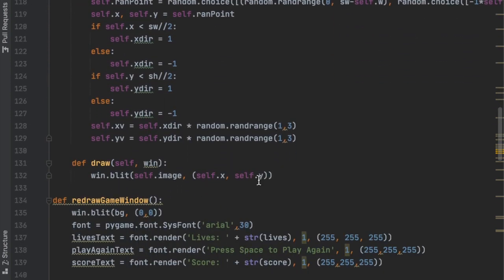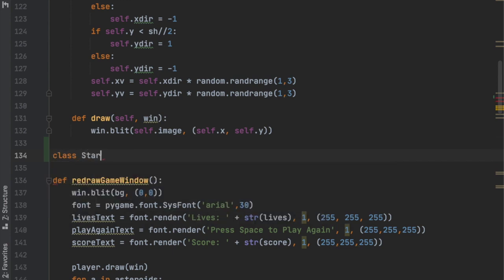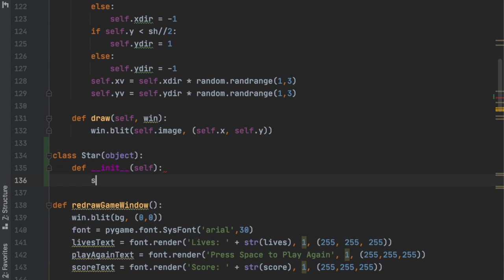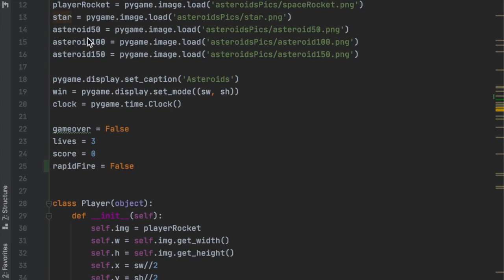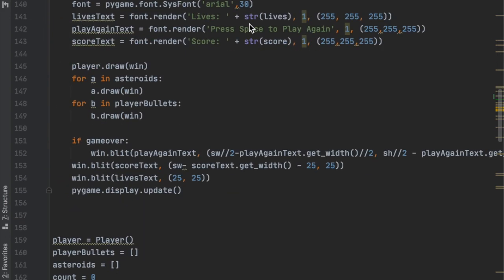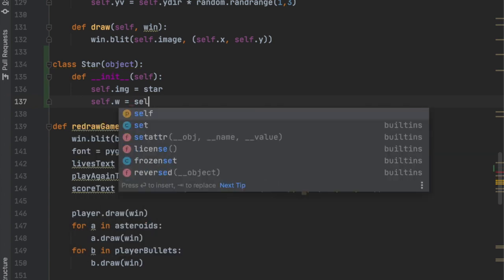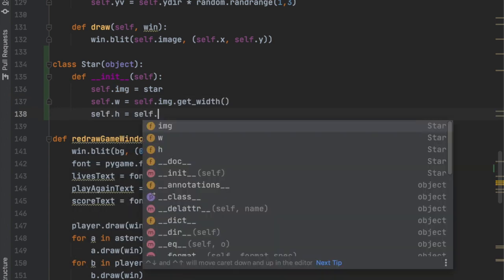Now let's create a class for the star. We'll go above redraw_game_window and say class Star as an object, then create the init function. For this function, first we need to get the image, so self.img equals star_image — we initialized that at the top so that's good. Then we need to get the width and height of the star, so self.w equals self.image.get_width() and self.height equals self.image.get_height().